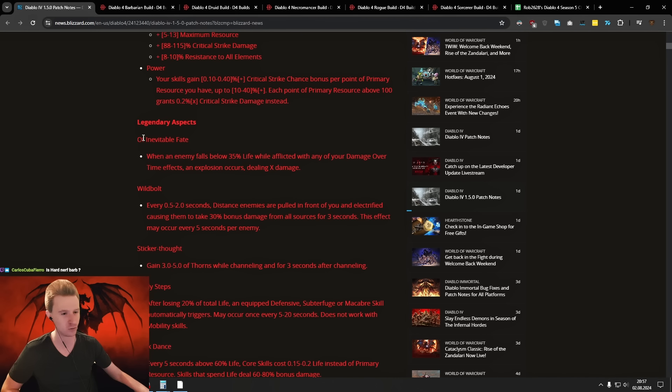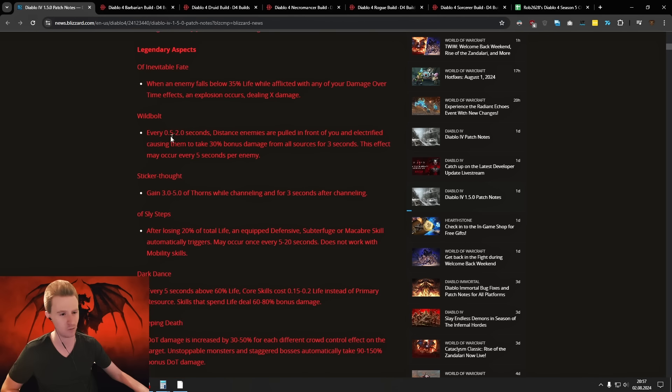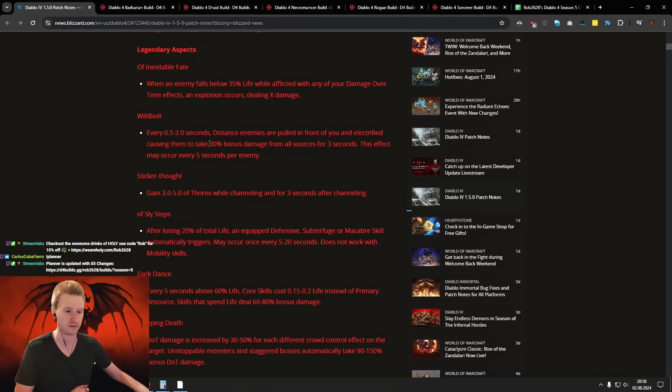Then we have some pretty cool stuff — Inevitable Fate is still very strong. Wind Ball also got buffed. It's a utility aspect you can put on boots. Every 2 seconds you're pulling in enemies, and they take 30% bonus damage from all sources for 3 seconds. This might also work in a group — we have to retest on the live game. It's a 30% X buff with a 5-second ICD. This has been buffed up from 10%, so very cool.